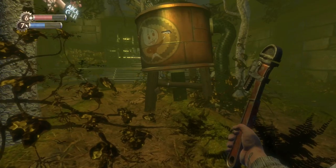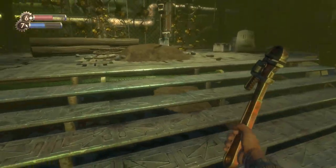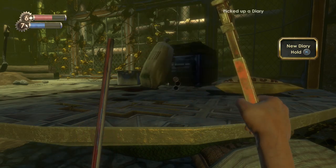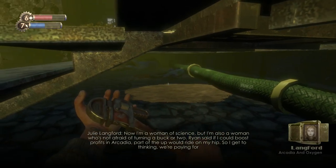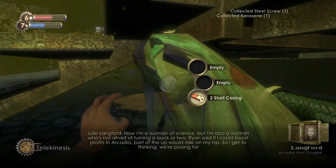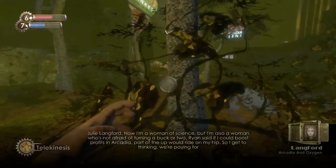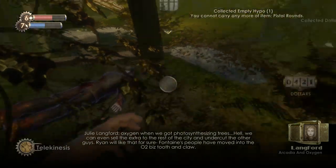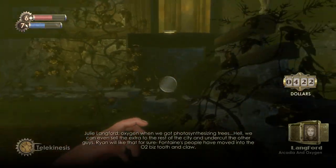We're also running low on film so next time we can buy that I'm going to do so. This is a pretty big open area. Audio diary: 'Now I'm a woman of science, but I'm also a woman who's not afraid of turning a buck or two. Ryan said if I could boost profits in Arcadia, part of the up would ride on my hip. We're paying for oxygen when we got photosynthesizing trees — we can even sell the extra to the rest of the city and undercut the other guys. Fontaine's people have moved into the O2 biz, tooth and claw.'